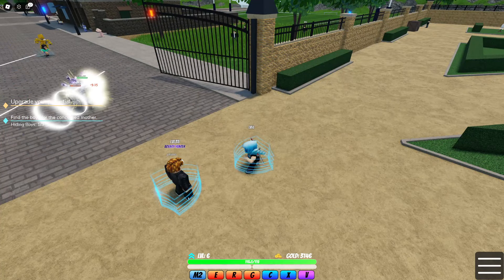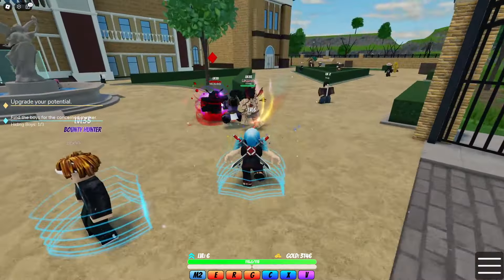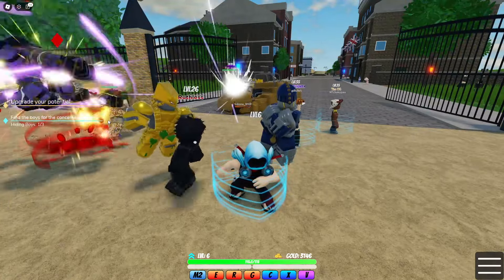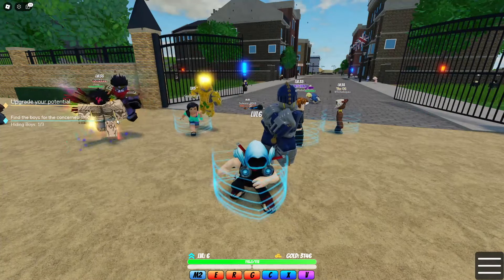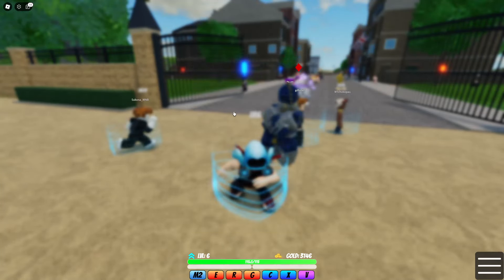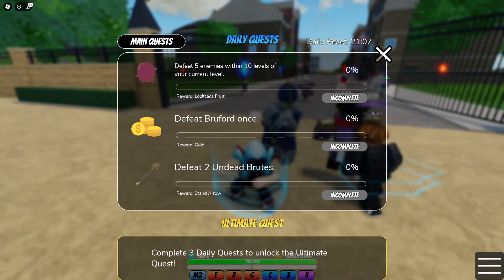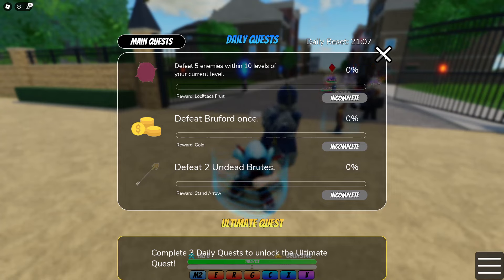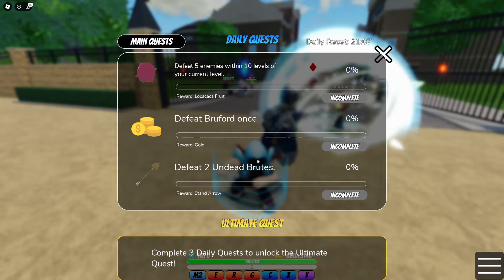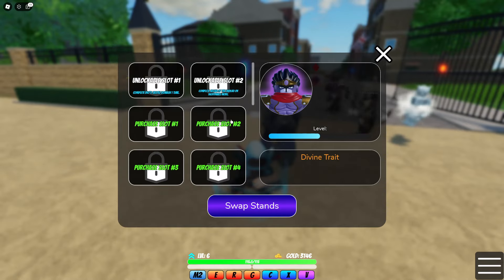This game has some special features where you can get a lot of free stands — like a very basic one. How do I change my stand? I do these quests, right — I have to find the boys. Which quest do I have to do right now? Main quests: defeat five enemies within 10 levels of your current level, then defeat two undead brutes.